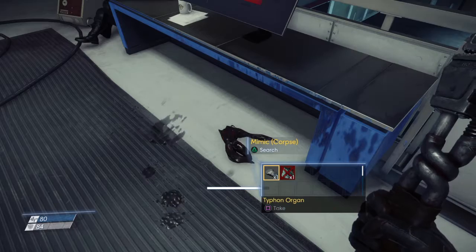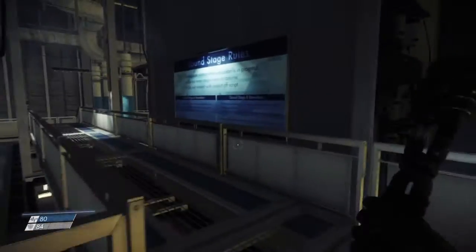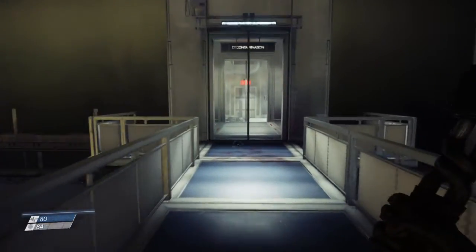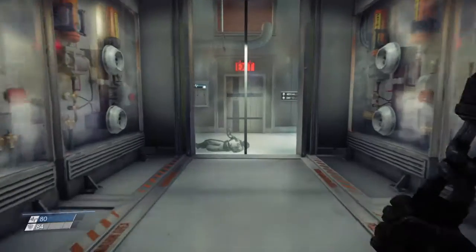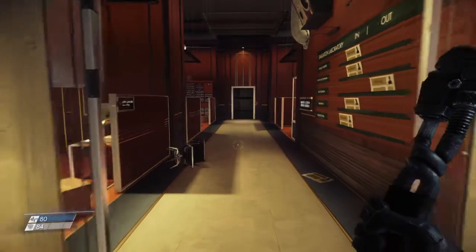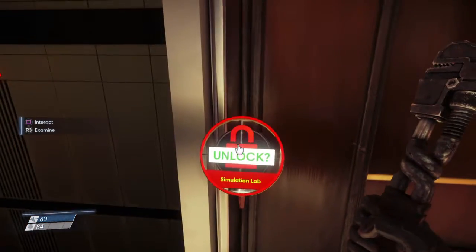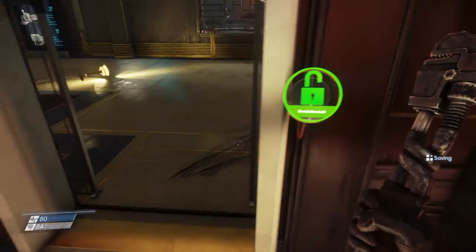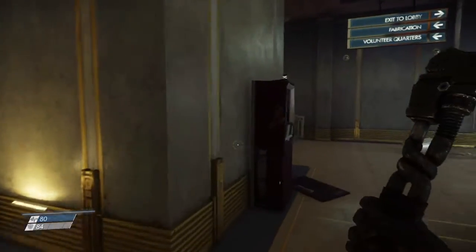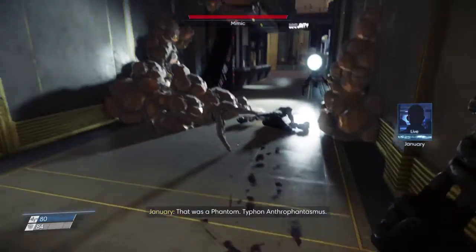I already came through here in the last playthrough, but I have to come through again because of everything that happened. In the first part, you had to move the boxes — I didn't know what to do, I didn't move them at all. In this playthrough I was actually able to move them out of the red circle in time. Then the chair that was on the floor — it was actually standing up this time, so I could hide behind it.